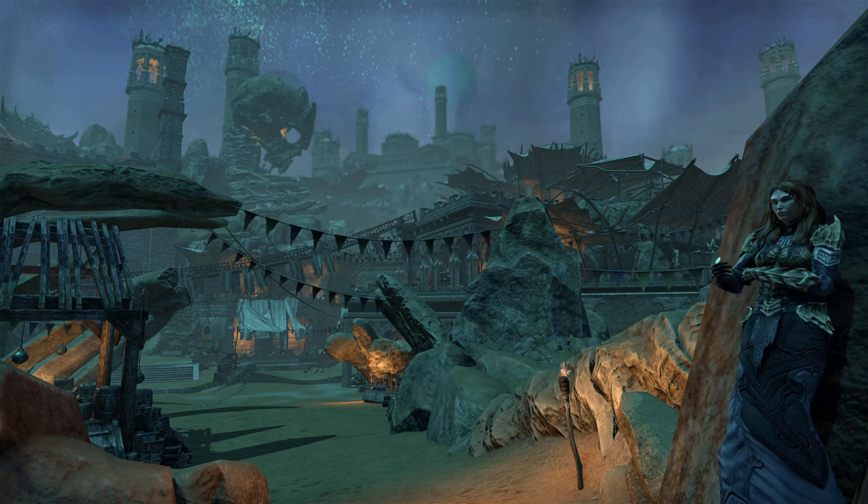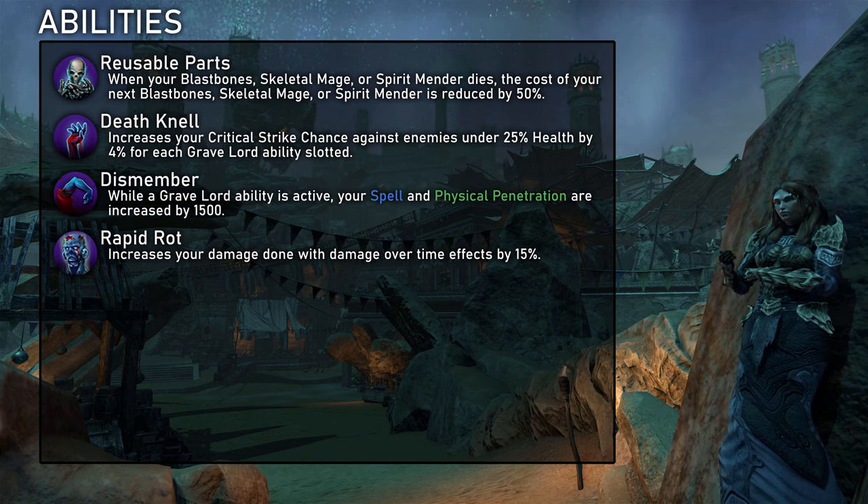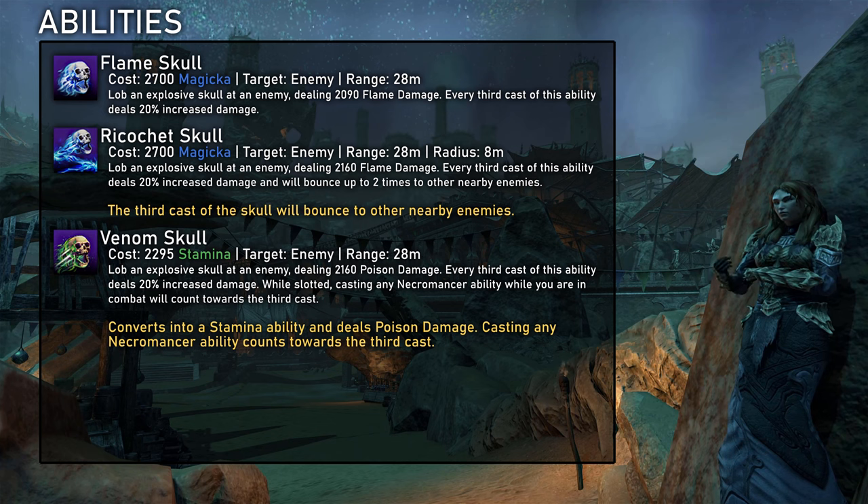Now to the third and final skill line, Gravelord. First of all, when one of our pets dies, the cost of summoning the next pet is reduced by 50%. But overcasting produces more corpses, so we need to always decide situationally if overcasting is worth it. The passives also increase the critical strike chance of damage abilities by 4% against targets under 25% health for every Gravelord ability slotted, and while one is active we get 1500 more penetration. Our damage over time is generally increased by 15%. Flame Skull is Necromancer's standard spammable — you can use it, but I would generally not recommend it as Necromancer has just more important damage skills to include first.